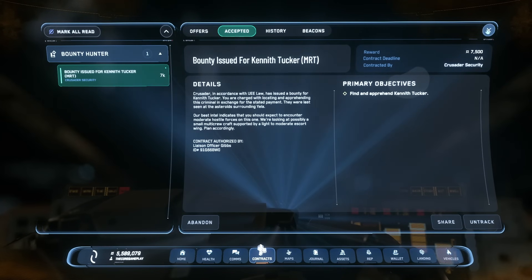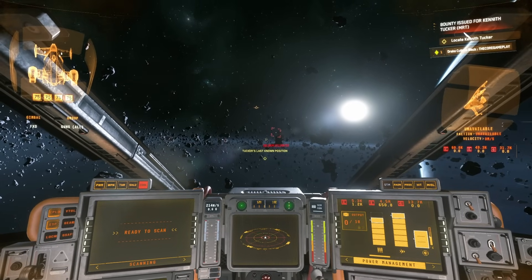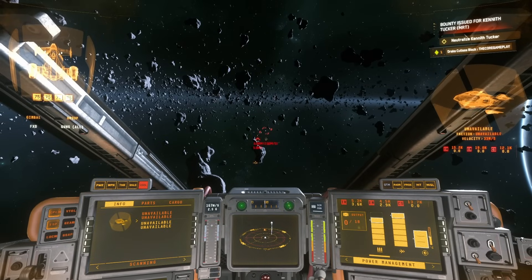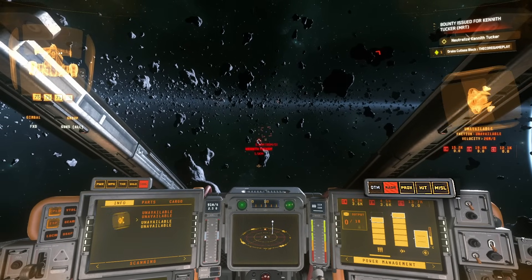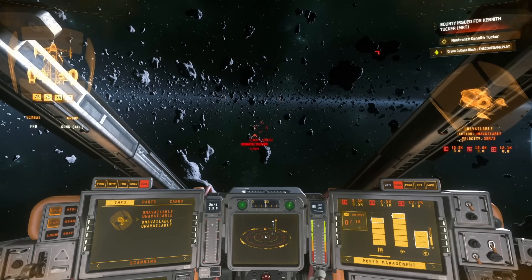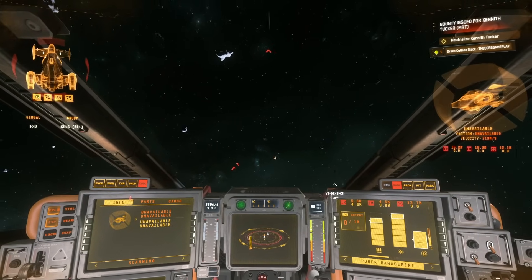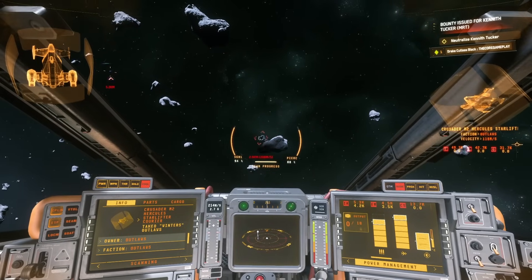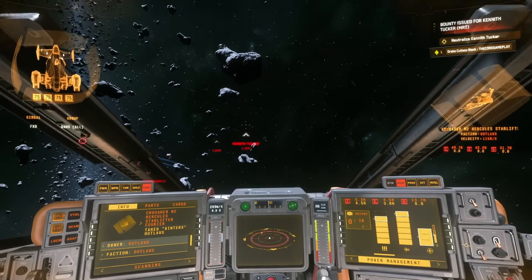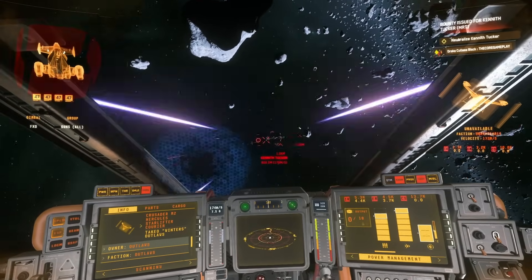There's a red C2 here on my MRT bounty — I have no idea why, maybe it's a player. Let's see when it starts targeting us — should be about 5K out. We should get a warning when they start targeting us. Okay, I think they just locked us because we got a radar ping — so the 5.3 detection range does work. I'm getting hit now — that's actually the C2, which is crazy. So here's the C2. It's an outlaw. Do you think we can take the C2 down? I'll quickly deal with our primary target first and then we'll see if we can take down the C2.